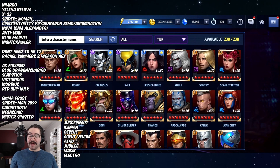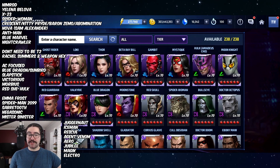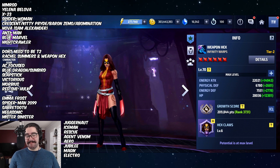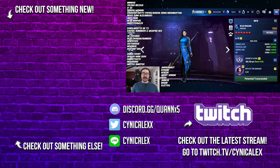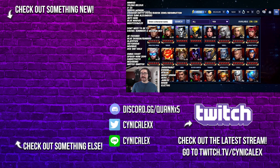You also have Nightcrawler and X-23. X-23 is a lot better — much closer to the top 10 because of her performance in ABX — but she still doesn't make the cut, and you can also get her bios from Danger Room, so it's somewhat RNG-based. Rachel Summers and Weapon Hex don't even need to be Tier 2 anymore for the only thing they do, which is striking for World Boss — so I highly recommend saving the Mega Tier 2 ticket instead of using it on them. Then there are characters basically only for Alliance Conquest or story mode fragment farming: Blue Dragon, Sunbird, Slapstick, Victorious, Morbius, Red She-Hulk, Emma Frost, Negasonic, Mr. Sinister, Juggernaut, Iceman, Rescue, Agent Venom, Arrow, Jubilee, Magik, and Electro. Characters like Kid Kaiju and Killmonger are really bad and you're not going to Mega Tier 2 them anyway.